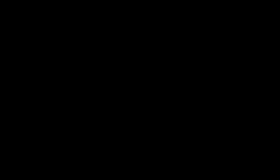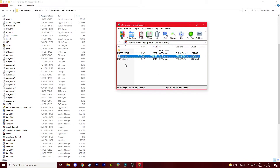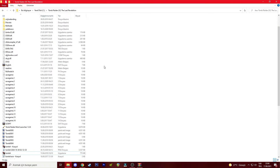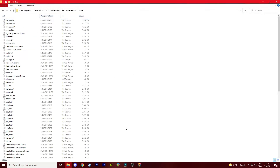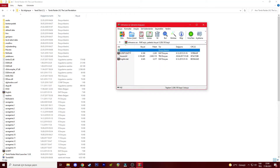Let me show you again before I finish. The download link will be in the description below the video. After you download it, there are three files: script.dat, english.dat, and house.tr4. You drag house.tr4 into the data folder where the levels are located, and you drag script.dat and english.dat into the game's main directory. That's all.